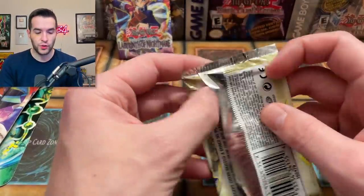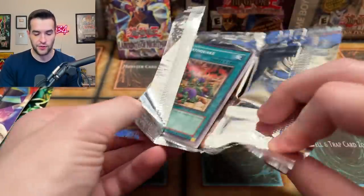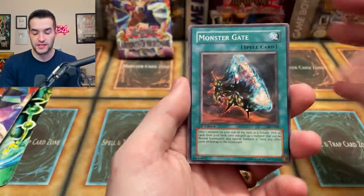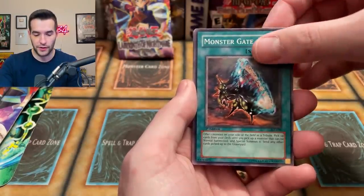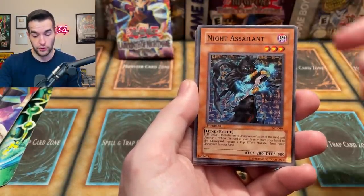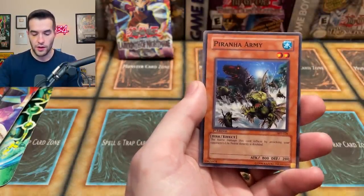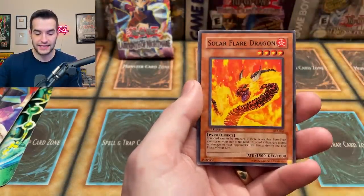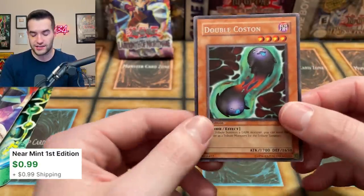We have six packs to go — three Ancient Sanctuary, first edition Labyrinth of Nightmare, unlimited Labyrinth of Nightmare, and an unlimited Magic Ruler pack. Some of these cards are dinged again — might just be because these are loose first edition packs that got banged around a lot. Night Assailant — that's a great card. Mystical Shine Ball, Ruxon special with the Earthquake, Piranha Army, Human Wave Tactics, Solar Flare Dragon, and Double Coston — you can tribute for Dark Magician with one tribute, just like Summoned Skull.